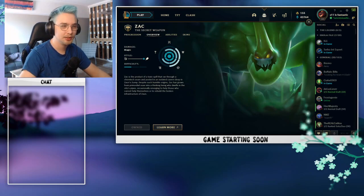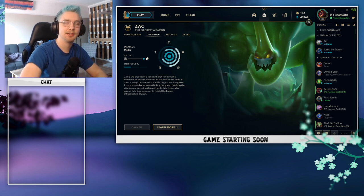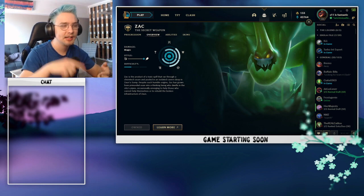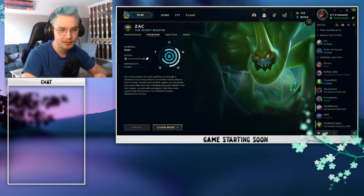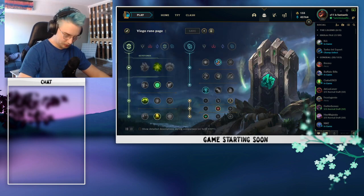Hey everybody, welcome to today's video. Today we are covering Zac, the secret weapon. I'm going to be going over everything you need to know about this champion. We're going to start with runes, then items, then go through the clear pathing, and then give you a bunch of tips and tricks that'll help elevate your gameplay. Make sure you watch until the end, and if you enjoy today's video, don't forget to drop a like and subscribe.